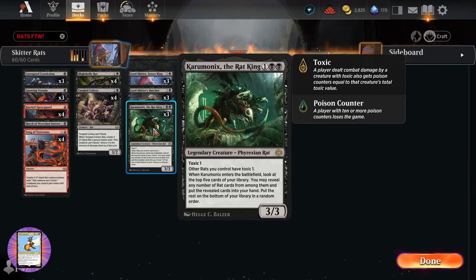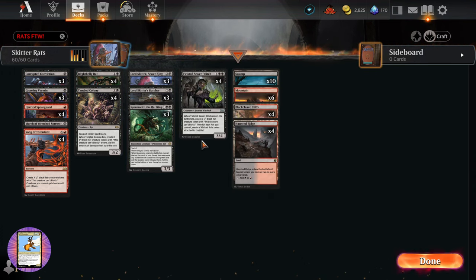We have Caramonix the Rat King from Phyrexia: All Will Be One — a legendary Phyrexian rat, 3/3 for one and two black. He has Toxic 1, and other rats you control have Toxic 1, so this is one of our main win conditions: winning via poison counters, since a player with 10 or more poison counters loses the game. When it enters, look at the top five cards of your library, reveal any number of rat cards, put them in your hand, and put the rest on the bottom. Normally you get one or two rats.